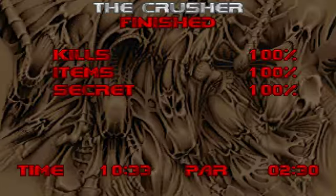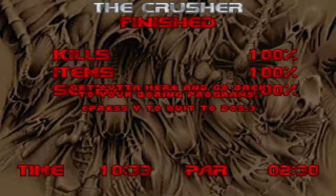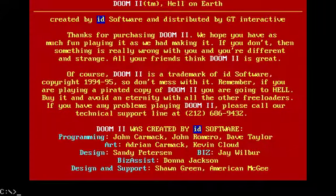A very monochrome map — it's all brown and grey. But I still hope I'm going to find the charm in it. It's another classic map by American McGee. See you next time, in Map 7.